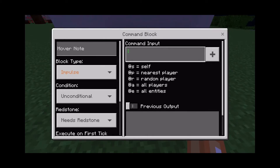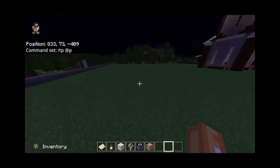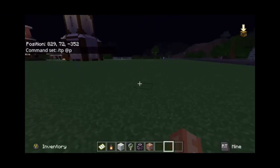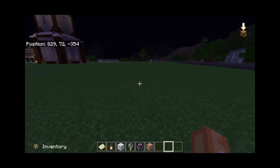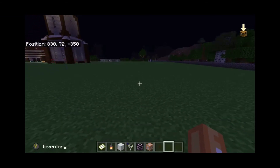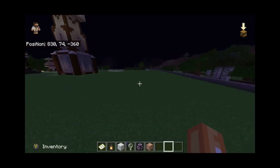So you need a slash, and then tp for teleport, and then who is the one that's going to be teleporting. You do at and then p — the nearest player. The player nearest to the command block when the button is pressed will teleport. You basically just type in the coordinates of wherever you want. For example, let's say I wanted to go somewhere right across this field, I could type 830, 72, and negative 350 — just to make it nice simple numbers: 830, 72, negative 350.